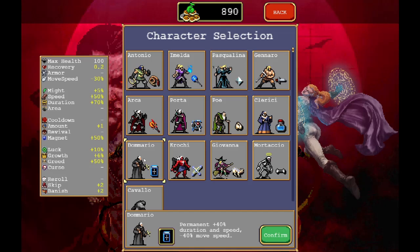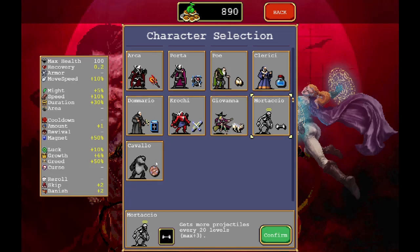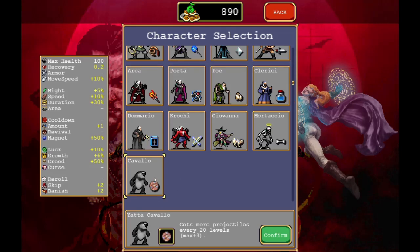Try Poe: permanent duration and speed, but less movement speed. Kavalu: space - same special thing that Mutaschia has, but a different weapon - a basketball. Kind of weird. Let's try Poe.